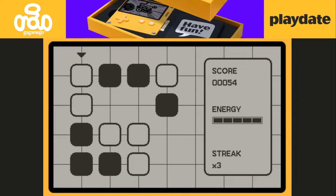But using the crank will continue your streak — you can see I have a streak of three. Every time you make a move and don't get a match, it costs you half an energy bar. If you do make a match, you get half an energy bar back. And if you're lucky enough to get two columns and one row all at the same time, it'll replenish your entire energy bar.